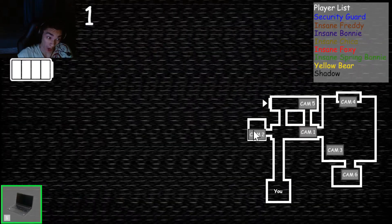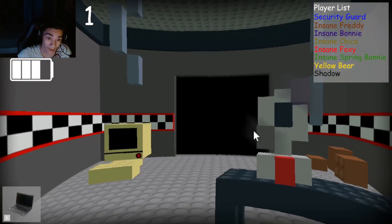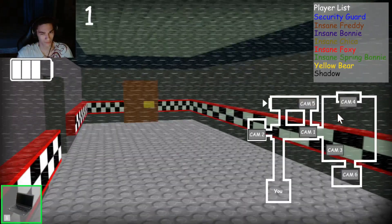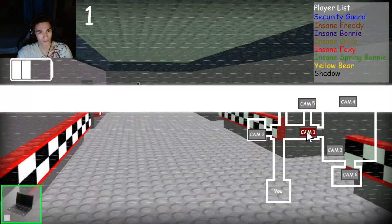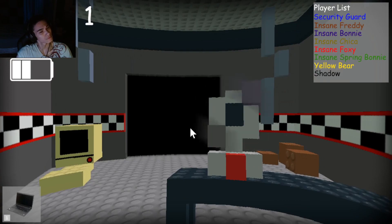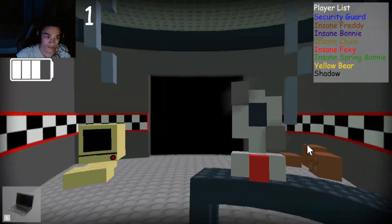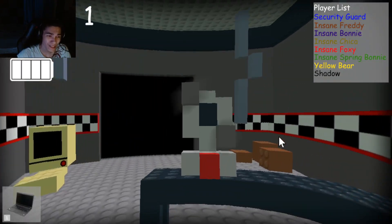I can use that at the same time. Bonnie was here — that's a good save. Bonnie's there, at the entrance of the pizzeria or something, I don't even know.